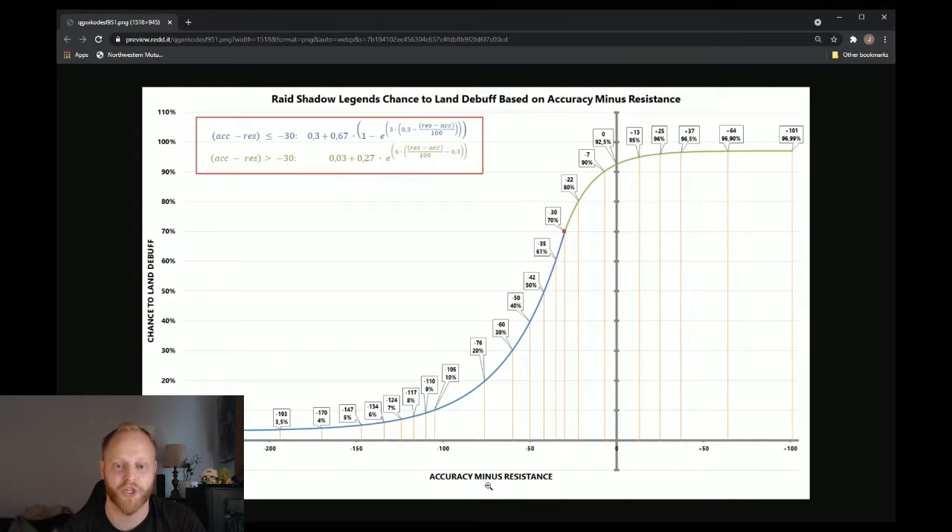This helps you understand where you need to be. Let's take a look at zero on this chart — this is accuracy minus resistance, and this is the chance that you have to land that debuff after the chance that the skill has. So on a normal or strong hit, we have a 100% chance to land a debuff, and now we go to an accuracy versus resistance check. If my champion has 100 accuracy and the champion I'm attacking has 100 resist, accuracy minus resistance is zero. At an even keel, you have a 92.5% chance of landing that debuff.